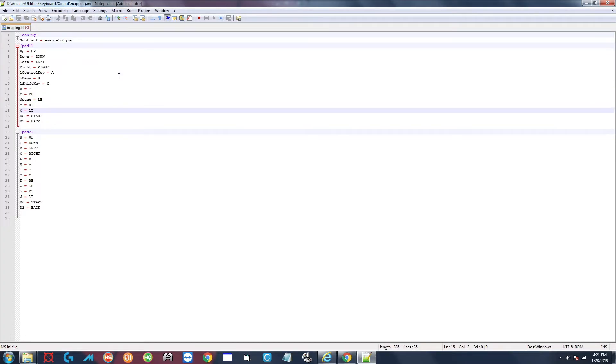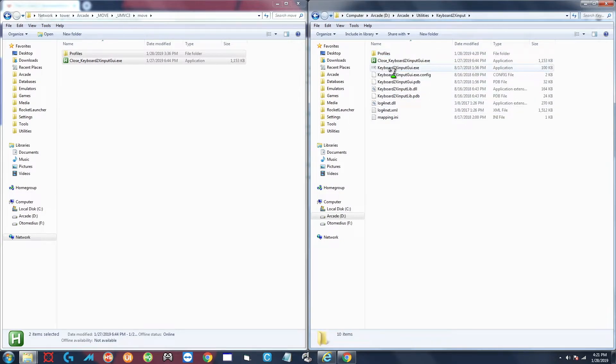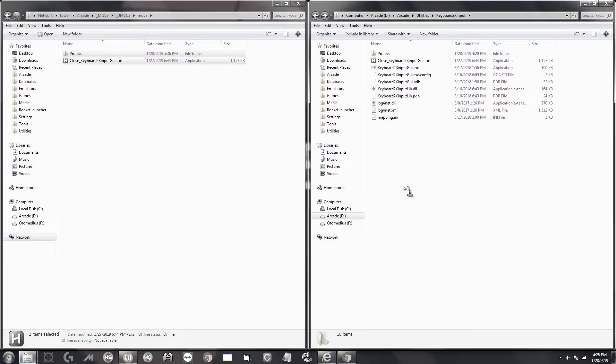Now I'm going to integrate this into RocketLauncher. You can also do this with a batch file. The way to integrate it is you give it the profile as a parameter - so you'd say keyboard2xinput_gui.exe followed by the path to the profile. But if you have RocketLauncher like me, let's go ahead and integrate it that way.